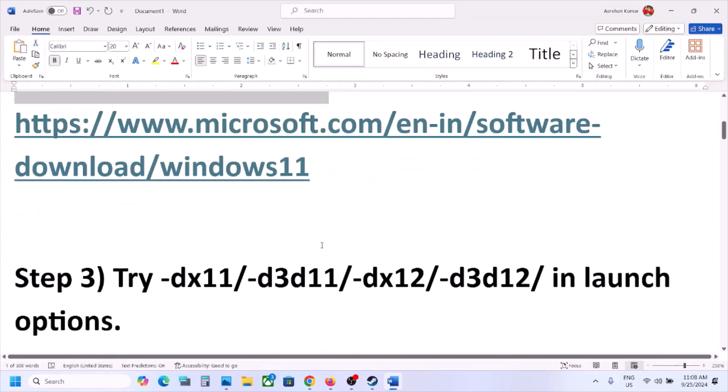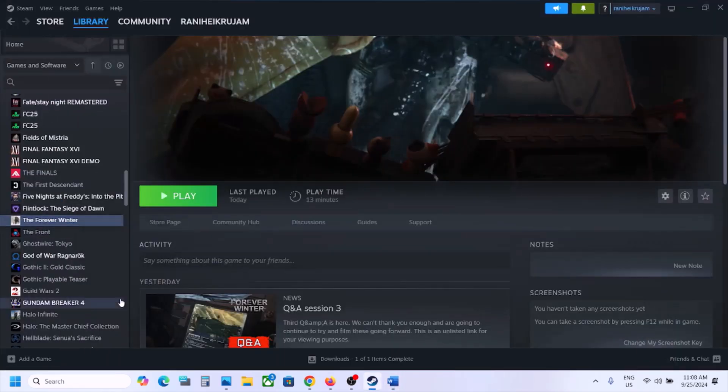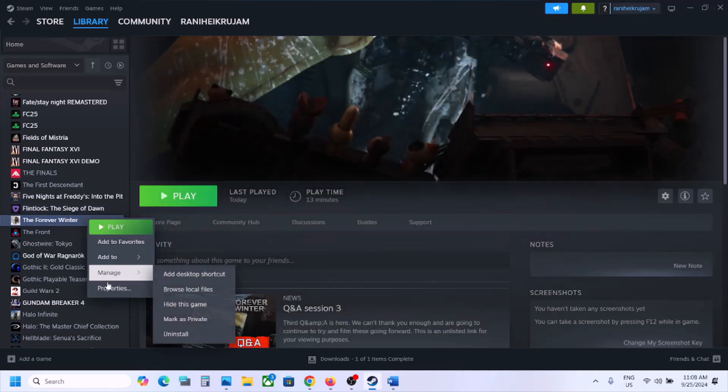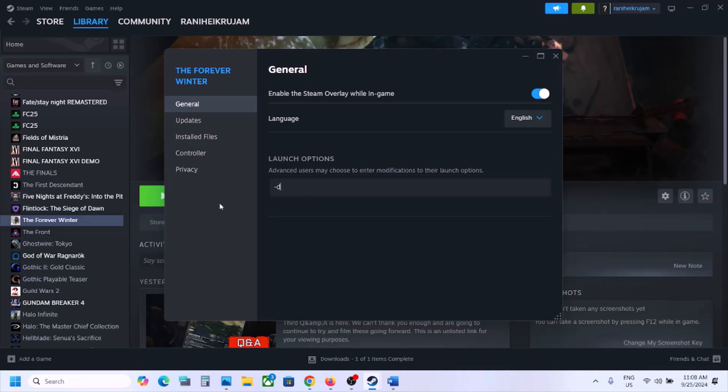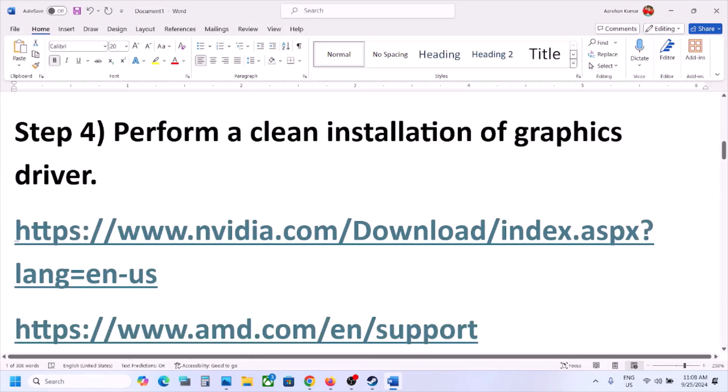The next step is to try DX11 or DX12 in the launch options. Right-click the game in Steam, select Properties, and in the launch options type -dx11, then launch the game and check. If still not working, try -d3d11, then -dx12, then -d3d12. If none of these work, clear the launch options box and follow the next step.